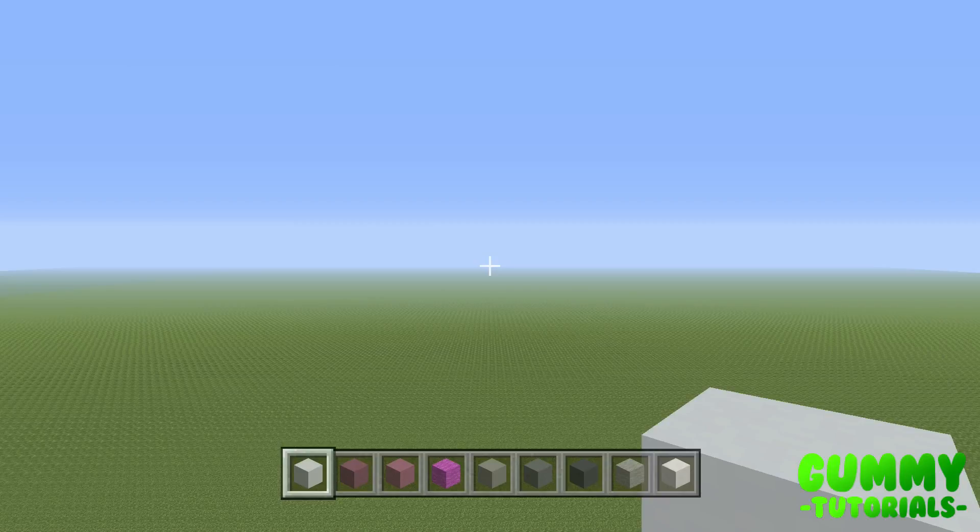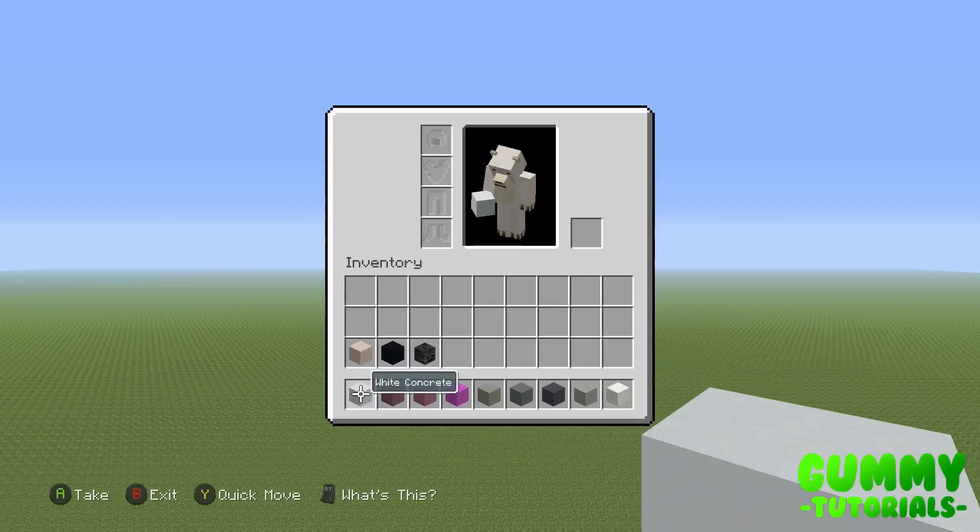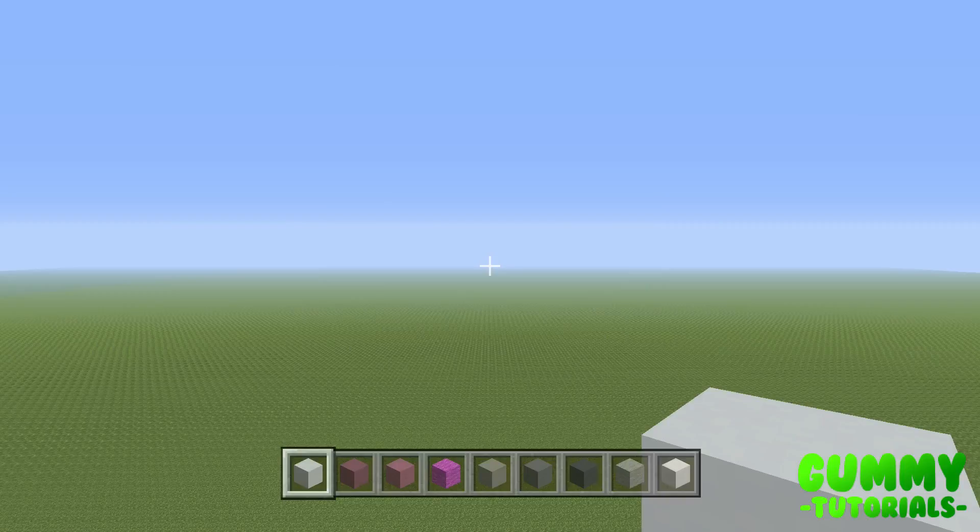That's the original one — the Valentine's Day skin. So without further ado, let's get straight into the tutorial. The blocks you're going to need are: white concrete, purple terracotta, magenta terracotta, magenta wool, light gray concrete, cyan terracotta, gray concrete, light gray wool, block of quartz, white terracotta, black concrete, or alternatively skeleton skulls. I'll explain later in the video why that is — it's basically just personal preference.